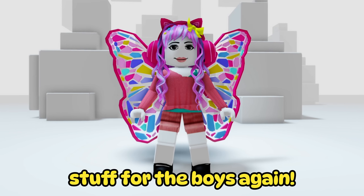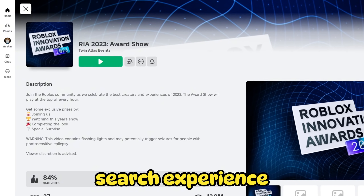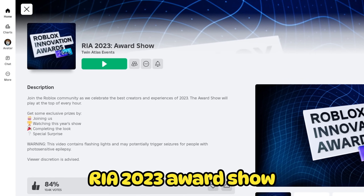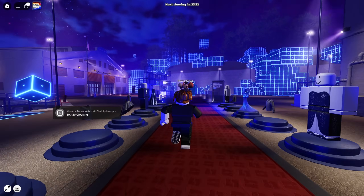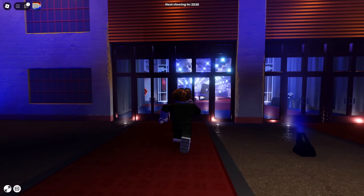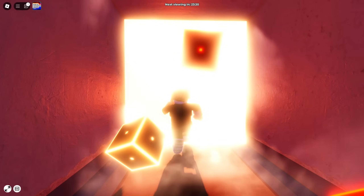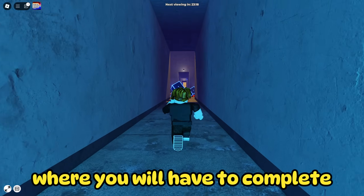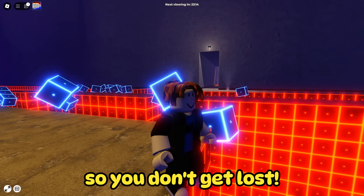Now let's show some stuff for the boys again. For another free item, search experience RIA 2023 Awards Show. Once you join the game, you must follow me carefully. Here you have to turn left. You will appear in a room where you will have to complete a very simple obby — I'll show you the way clearly so you don't get lost.